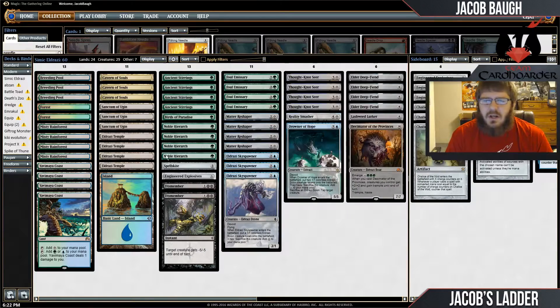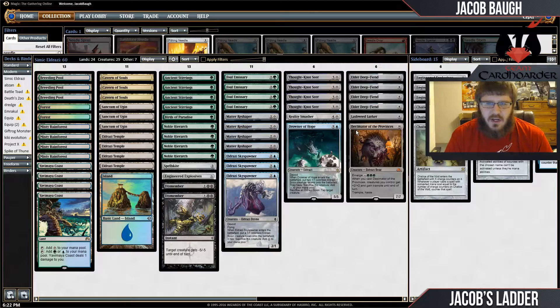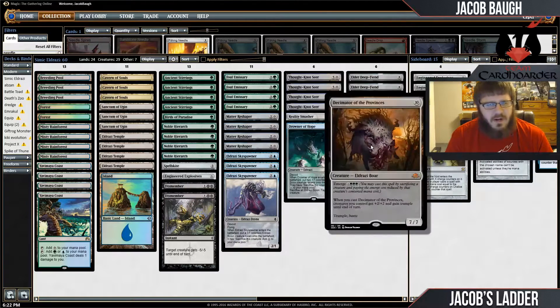That's the same kind of role the Decimator fills in the later game. You can build up a few tokens from these guys, and then just Deep Fiend them, find your Decimator, and then swing for lethal out of nowhere, tapping down all their blockers.